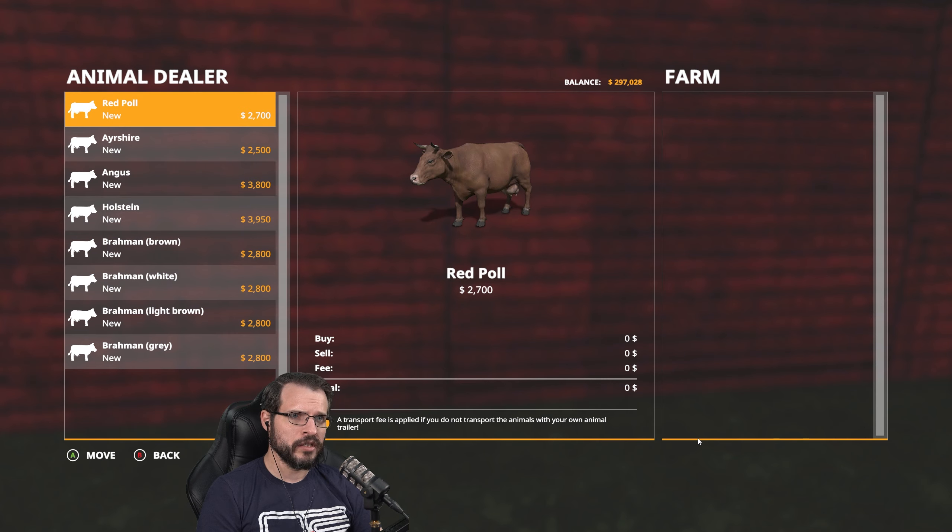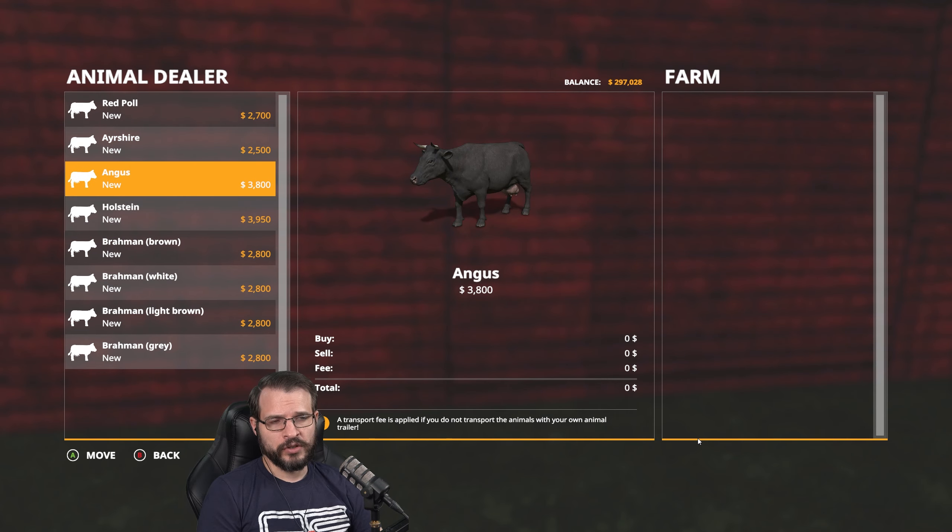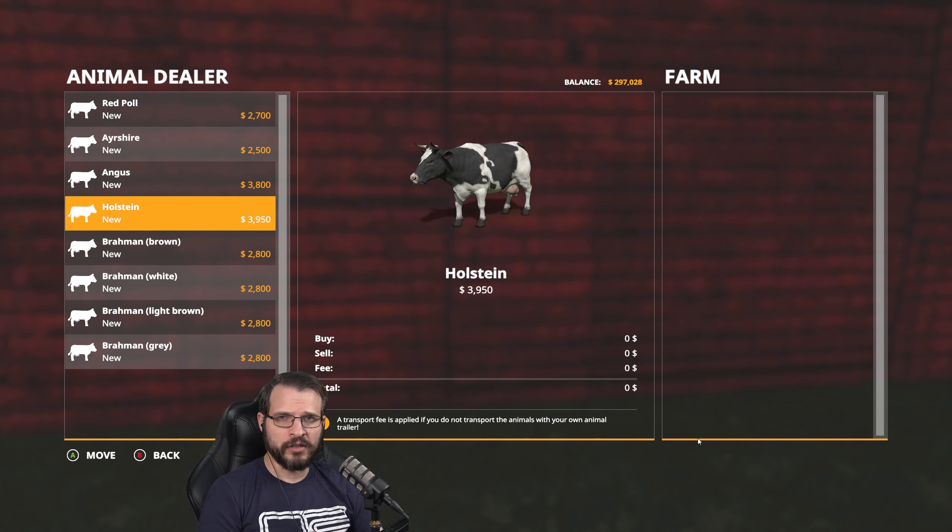Different versions of these do different things. Some of these are good for meat cows — for example, Angus are really good meat cows. So they do not produce any milk, but they breed faster, and they eat more, and they produce more manure and stuff like that. Holsteins, however, as you can expect, are really good milk producers.